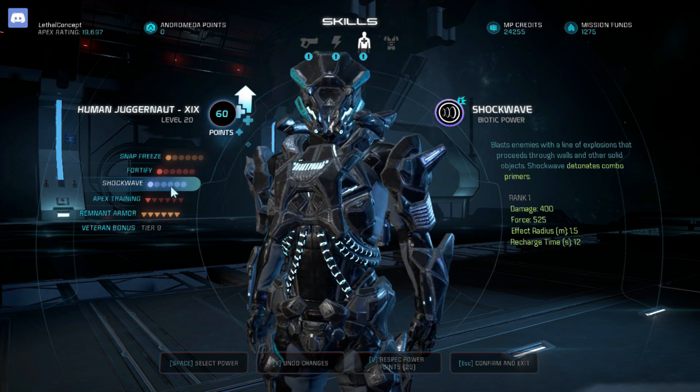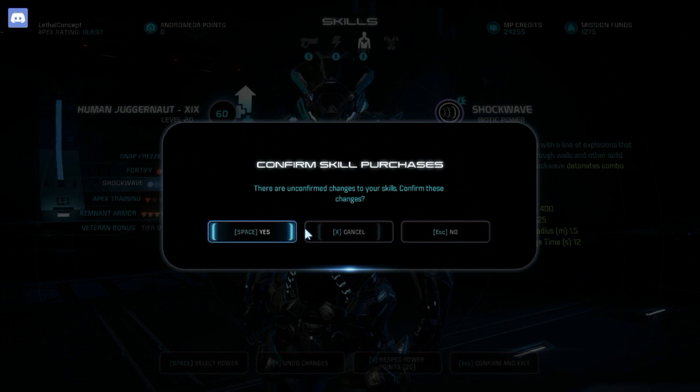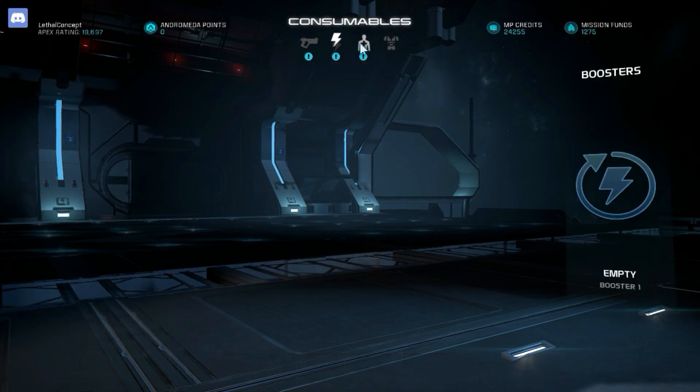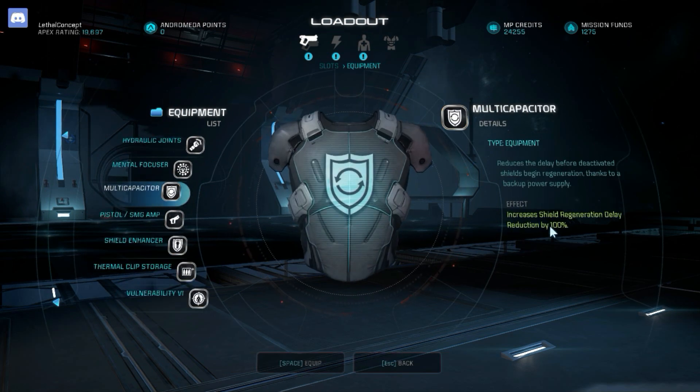Quick overview to end the video: First playstyle is Dempsey Roll with Scorpion using the Multi-Capacitor equipment — increases shield delay reduction by 100% — plus shield delay and health delay reductions on Fortify and Remnant Armor, giving you a lot of regeneration between fights and a huge amount of damage reduction while dodging. Second playstyle is trying to combo for that 1.5-second invulnerability on Platinum. Third playstyle is just a standard shooter to see how well tanking and dealing damage works with the 6-second fall-off time on Remnant Armor.